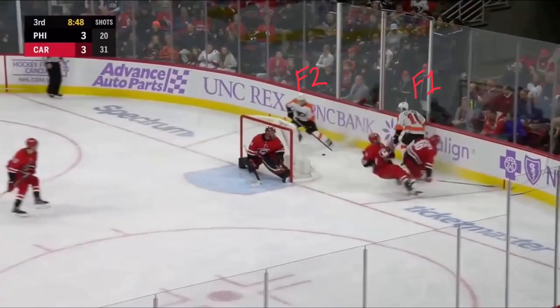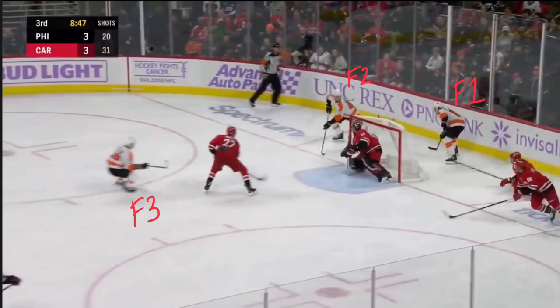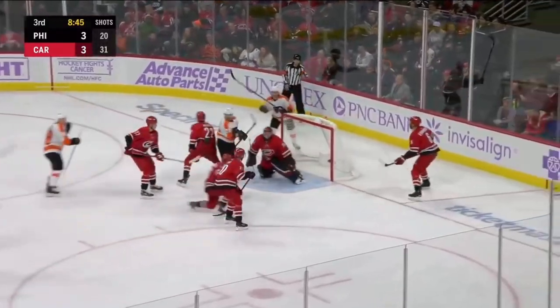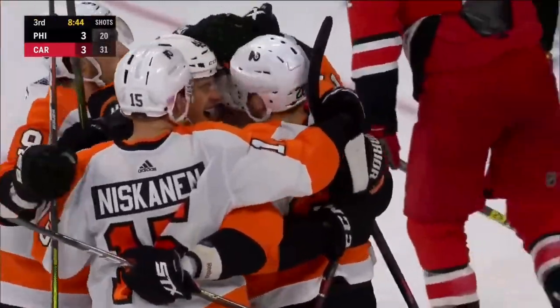Morgan Frost joined the forecheck as the F2, took the loose puck, and looked for the passing option. Claude Giroux was joining the forecheck as the F3 and was in position to receive the pass and beat the goaltender for the game-winner. That goal was created because of an effective stack forecheck. While we could go into other options between stack and spread, this is just to give you the basic idea of how they work.